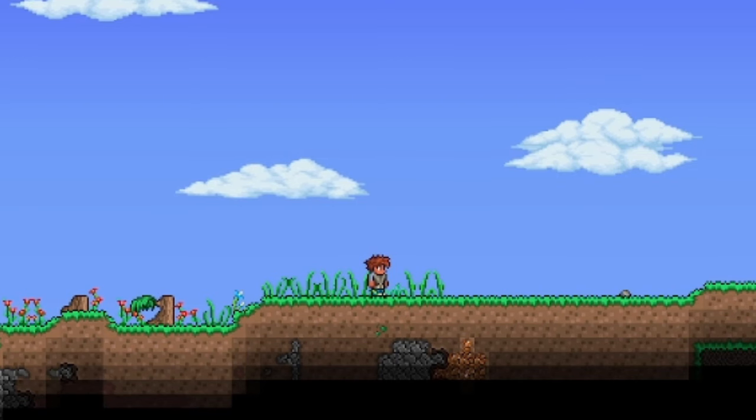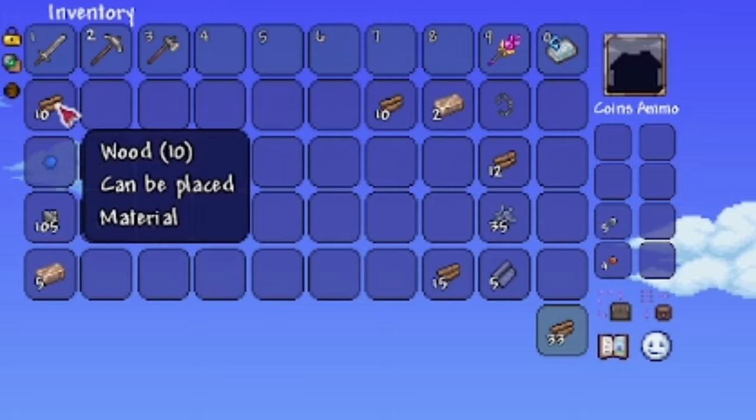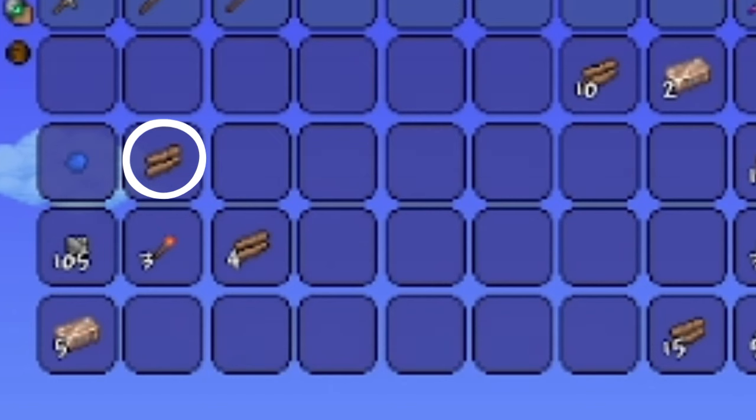Crafting a bed takes a few certain steps. First, you need to craft a workbench using 10 wood. Then craft 3 torches, which can be done with 1 wood and 1 gel.